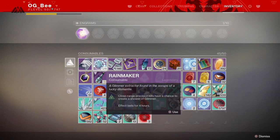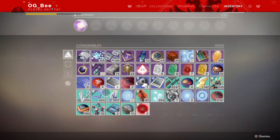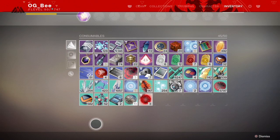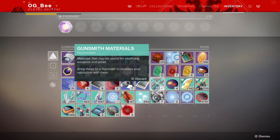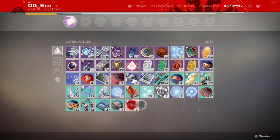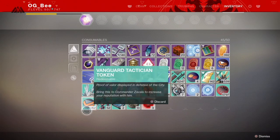Rainmakers are great if you do get a little bit low on Glimmer — we'll be covering Glimmer soon. Planetary Materials: I suggest having about 1,000 of each minimum, just to cover any infusements if the system does stay the same. Gunsmith Materials, of course, offering from the new loot pool, and you can break those down. Crucible Tokens — make sure you've got a lot of those because there's new gear to hand in — and Vanguard Tokens.